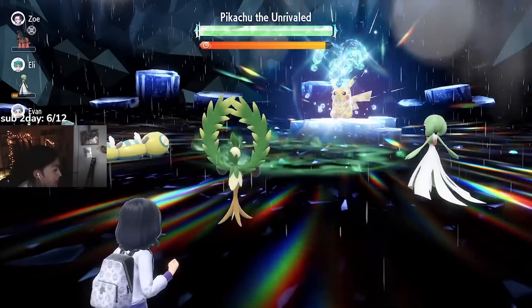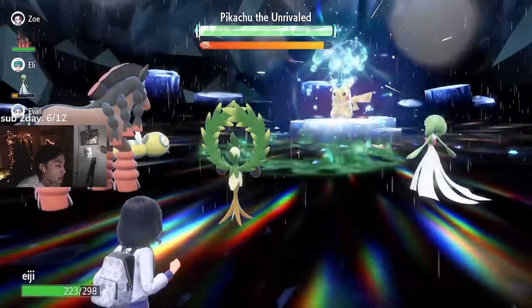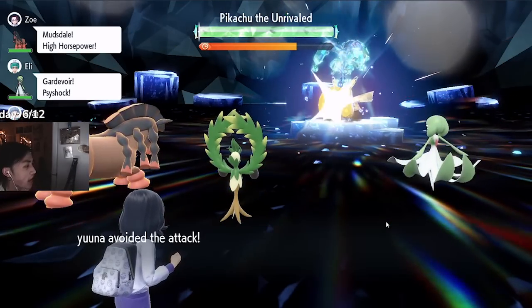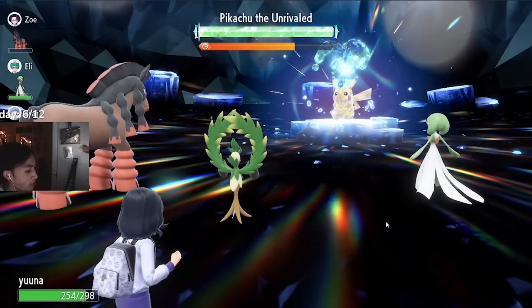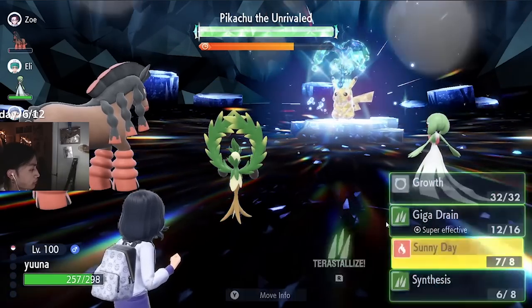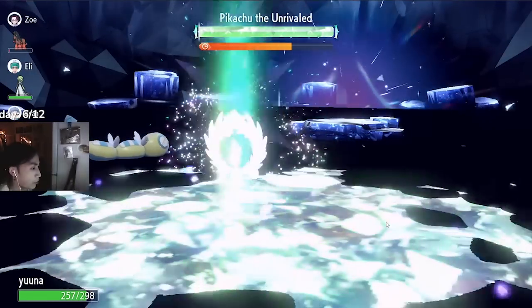The reason I prioritize Defense over Special Defense is important — listen up, because I know some of you are going to put it into Special Defense. When it comes to Pikachu's moves, it will always go for its highest damaging move. After you set up Sunny Day, Thunder will be its highest damaging move, and Thunder is only 50% accurate in the sun versus 70% out of the sun. If you put EVs into Special Defense, the highest damaging move would be Play Rough or Iron Tail — 90% and 75% accurate respectively — so you'd rather be hit by the 50% accurate move to give you more setup chances.